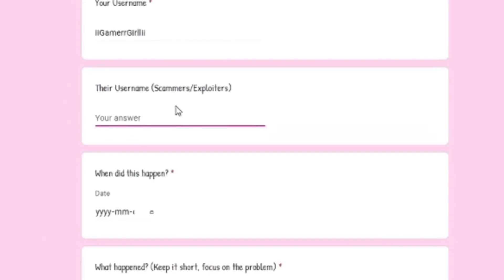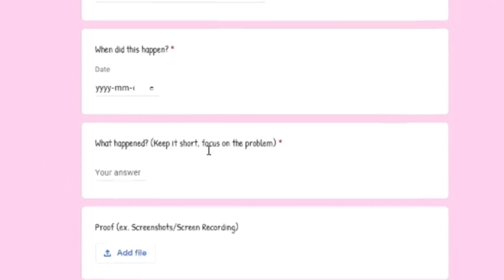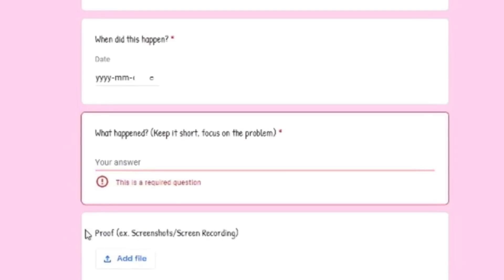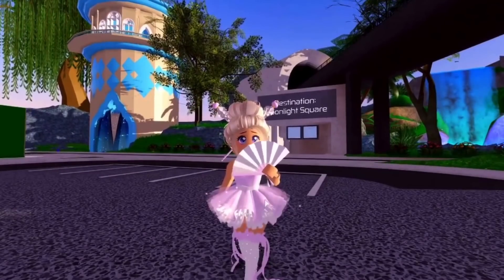If you got banned from trading yourself, you don't technically need to put a username — just skip that. Then you can put when this happened, like this morning, last night, or just now. Then you describe what happened, like 'I was just logging on to Royal High and I got banned from trading' or 'I got banned from trading after I traded this person for two million diamonds.' You also must have proof or a screen recording of the trade.